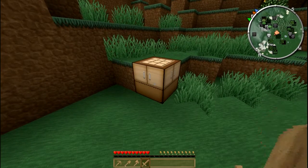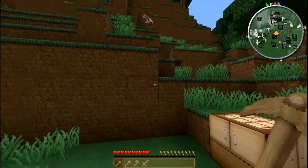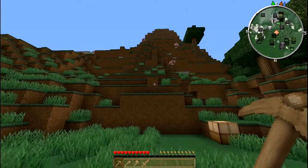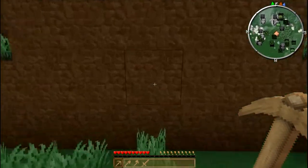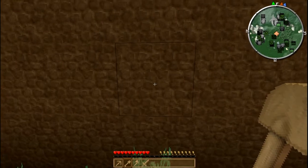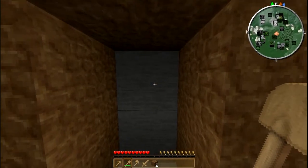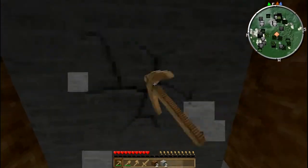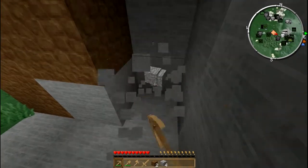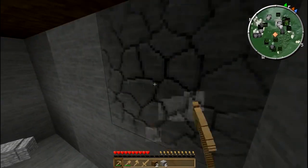Now that we have a few tools, we can work on creating the first temporary housing. There's a nice mountain here. We don't have enough wood collected yet to build a house, so we'll dig out a small room in the mountain that we can live in during the night. After all, there will be mobs coming out, so this is something you want to do as quickly as possible.